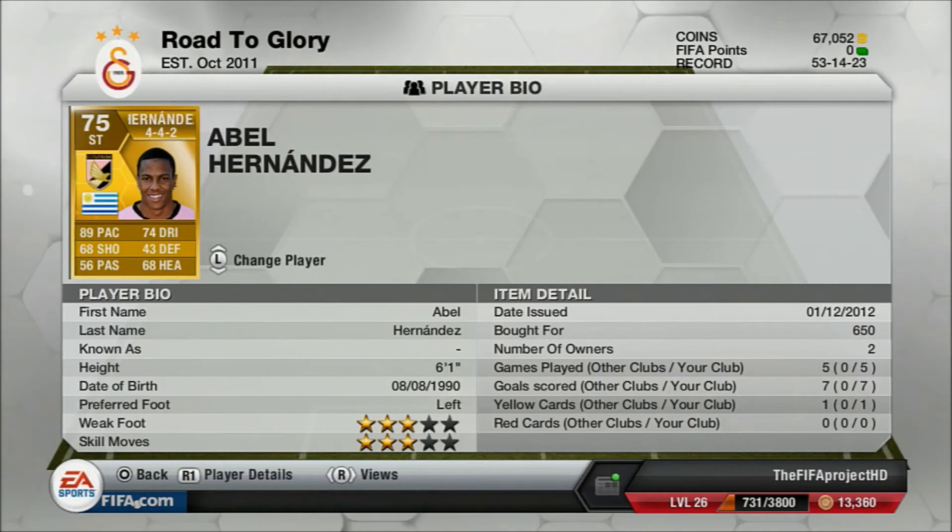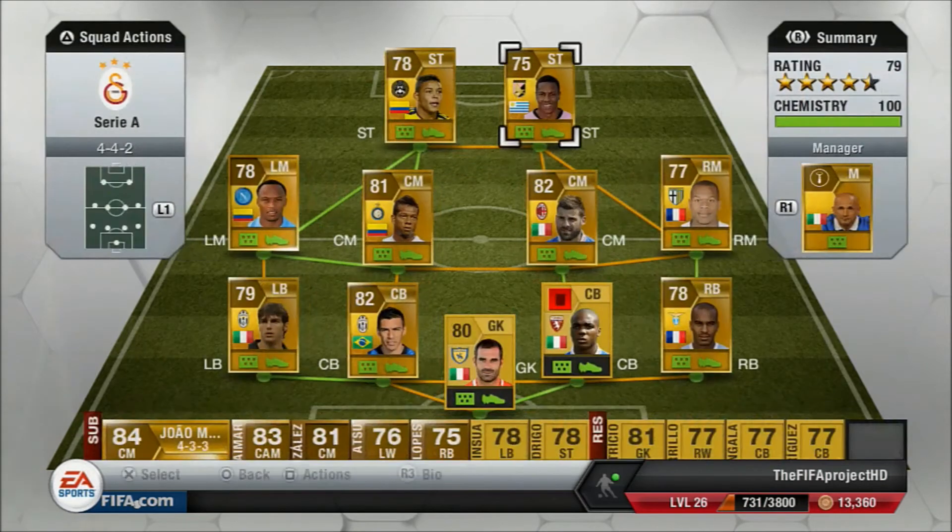Moving on to our strikers — our first striker is Hernandez. He cost us 650 coins, almost discard value. He has 89 pace, 74 dribbling, and 68 shooting. But don't be put off by his shooting rating, because he just scores almost every goal. His skill moves and weak foot are both 3-star — he's quite a good player, though sometimes his dribbling lets him down.